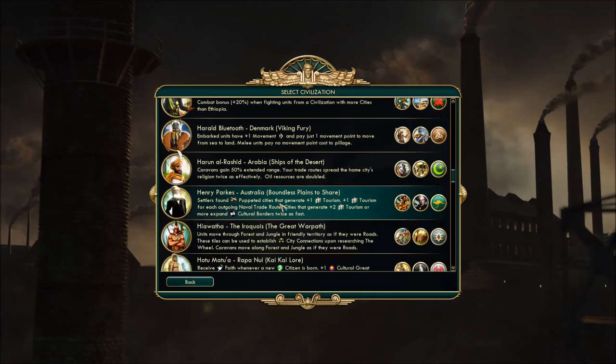Who is next? Mr. Henry Parkes, the Prime Minister of Australia. We needed somebody in Oceania and who better than Australia. Settlers found public cities that generate plus one tourism, plus one tourism for each outgoing naval trade route. Cities that generate plus two tourism or more expand cultural borders twice as fast. Hint hint: settle on the coast, send trade routes, profit.